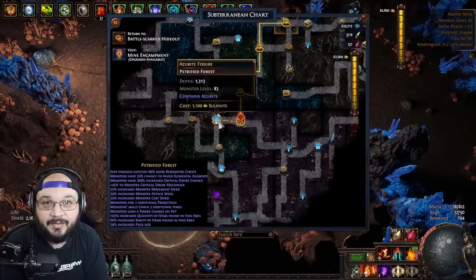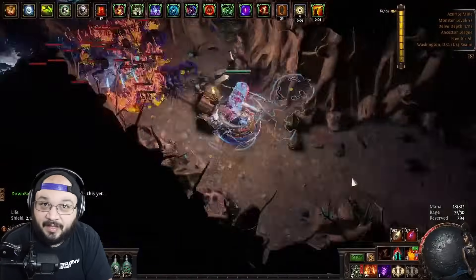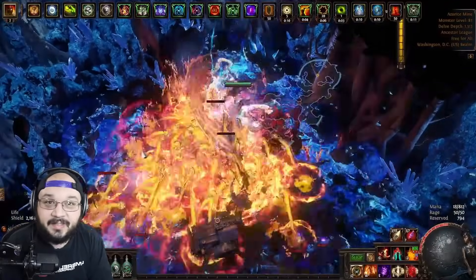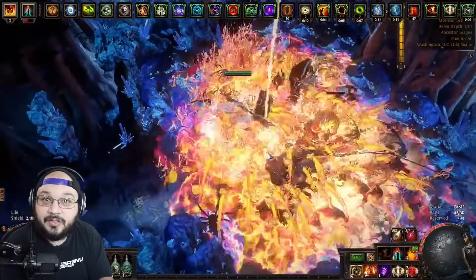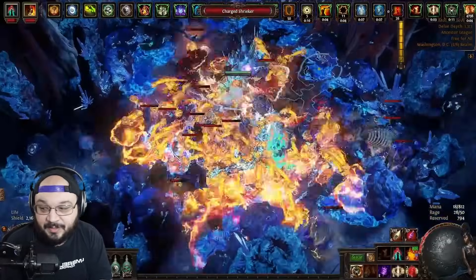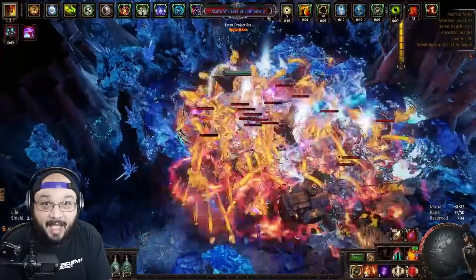Pretty much a lot of different builds can delve — it's just a matter of how deep you want to go and what stage of delve you want to reach. Do you want to stay in the earlier depths and darkness farm? Do you want to go deep and try to push for rare fossils and bosses? Or do you just want to get to that magical 600 spot where bosses and fossils start showing up more often? There are also players who like to get to around 1200-1300 to cap out their sulphite.